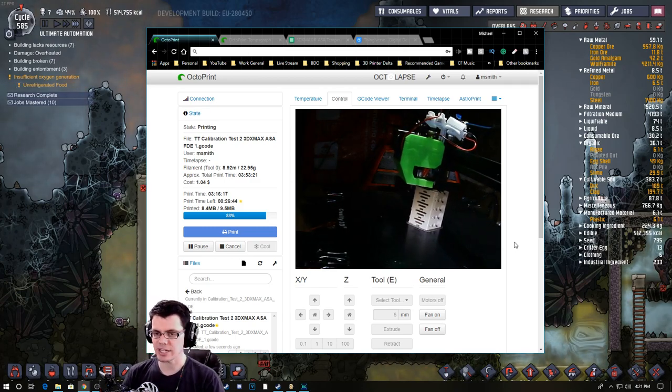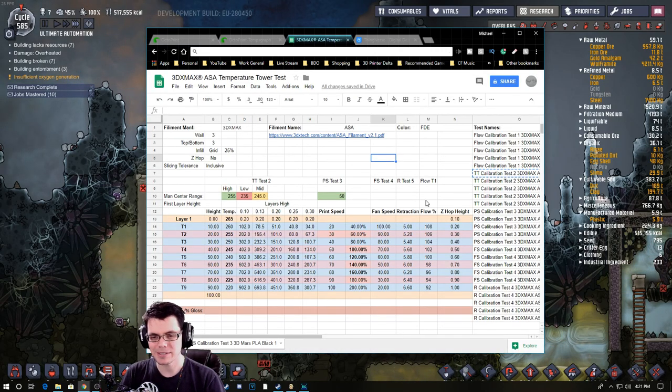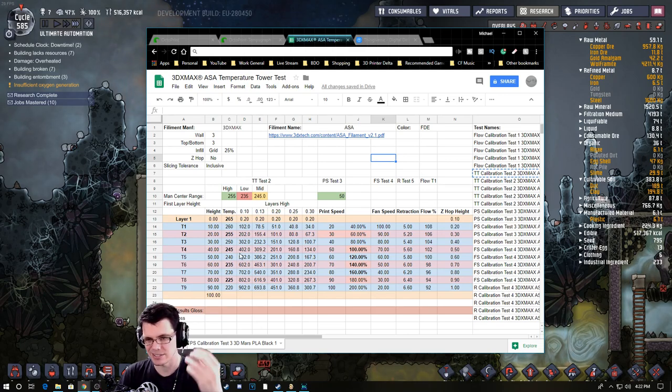One of the other projects I've been working on recently is a new calibration tower for my 3D printer. It's actually a whole process captured inside a Google spreadsheet. Because I'm running a modified Ender 3 with higher-end materials tweaked to run higher-temperature stuff you don't normally run on a printer like that, I really need to be confident that when I send a print it isn't wasting 200 grams of material over something silly like never figuring out the right speed or ideal temperature for layer bonding. If you're into 3D printer stuff, check the description — I'll be uploading that to my Thingiverse account.